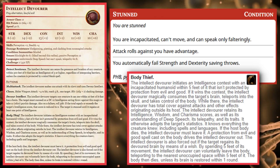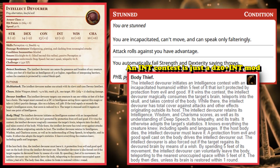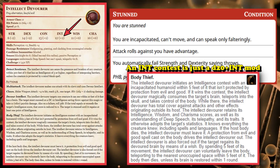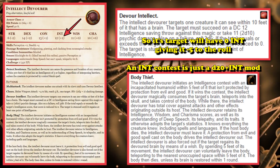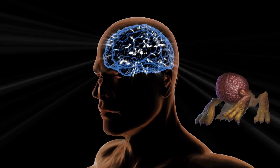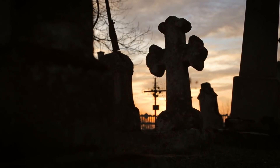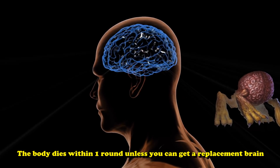Once a target is permanently stunned, the Intellect Devourer will attempt Body Thief on its next turn, initiating an Intelligence contest with the incapacitated humanoid within 5 feet. An Intelligence contest is just rolling a straight d20 and adding your Intelligence modifier without proficiencies. The Devourer only has a +1 to Intelligence, but since the target will have an Intelligence of 0 and a -5 to that roll, there's a very high chance it will succeed. If it does, it magically consumes the brain and teleports into the skull of the body, taking control of it. The only way to get the body back is through a Wish spell or something that can regrow the brain immediately, as the body dies within one round.